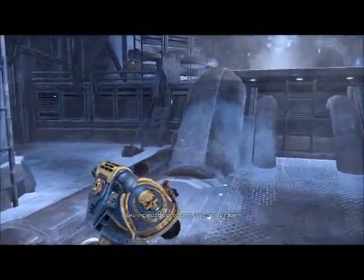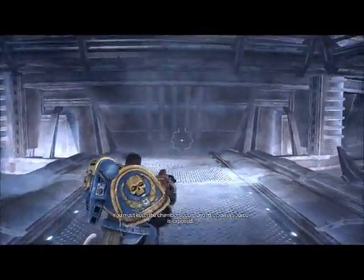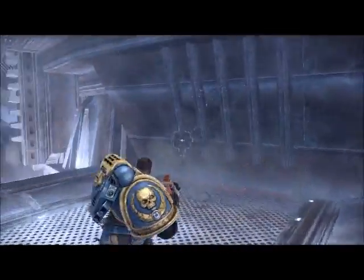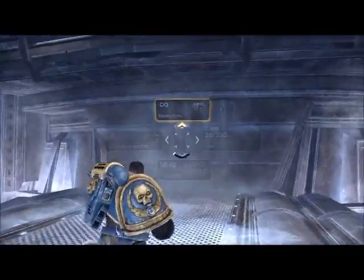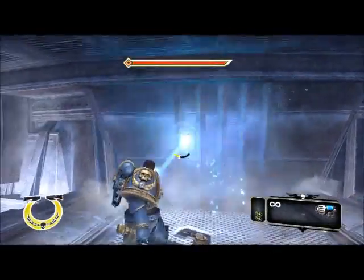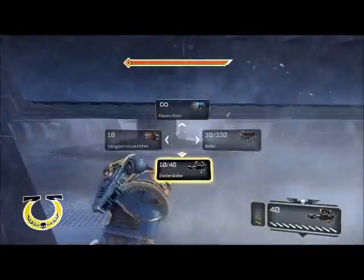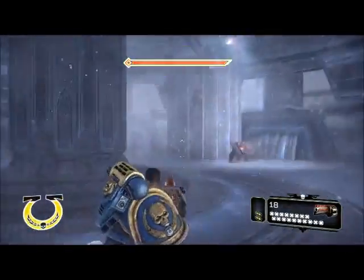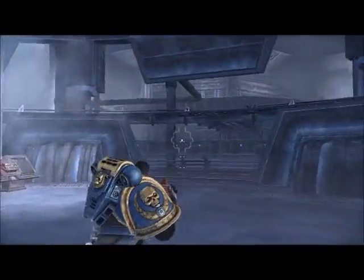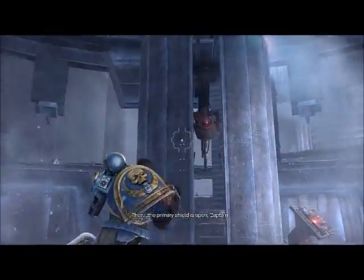I'm not entirely sure how you wanted me to get on here. You must keep the chamber secure until the power source is exposed. We'll open it up already. Drogon, order Xenon — open. And here we go, it's in there, and it takes a second to actually open up. The primary shield is open, Captain.